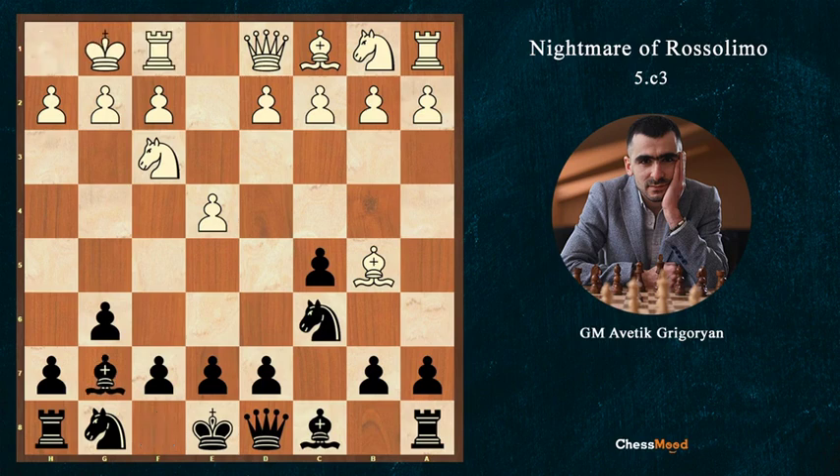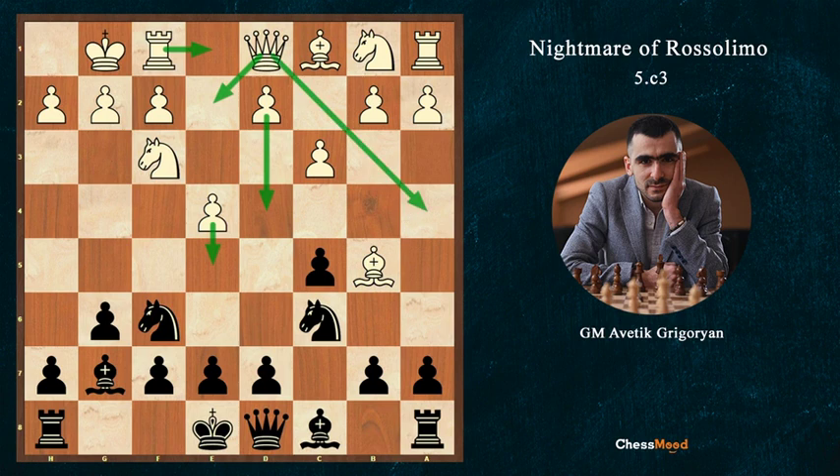After short castle, Bg7, c3, Nf6 — we finish all the moves — e5, d4, Qd1, Qe2, Qa4.